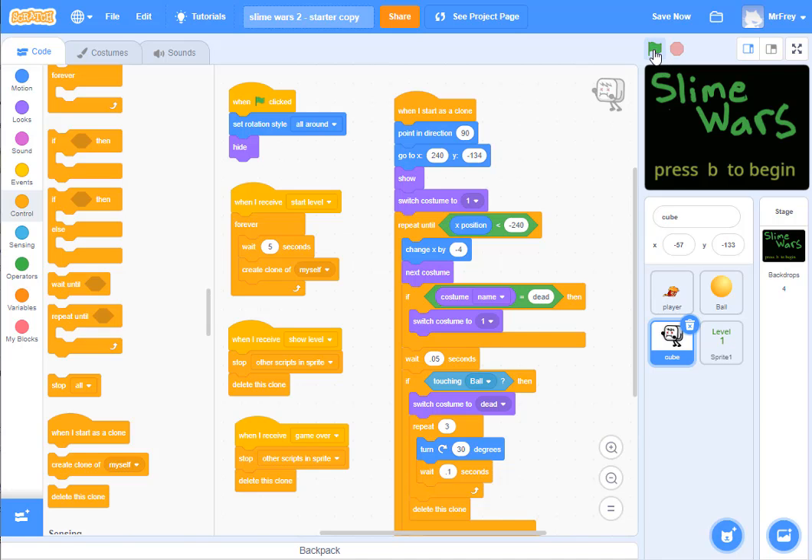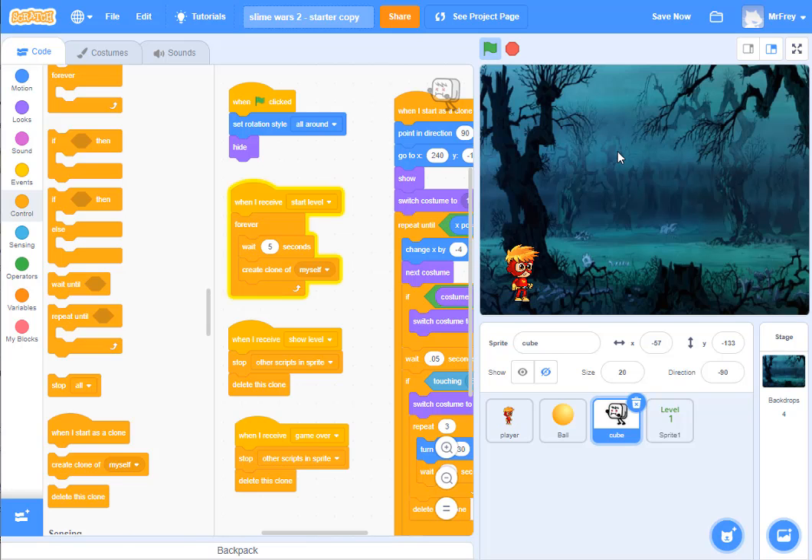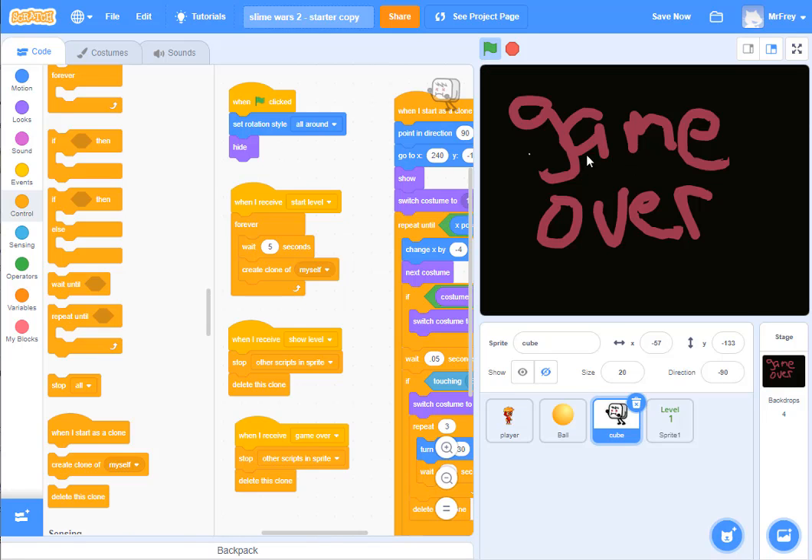Let's do one quick last test. I run my game, make it big so I can see it, press B to begin. It shows me level one. I can run around, I can jump, I'm all good. I can shoot a bad guy when it comes out — bad guy dies, great. I'm going to let myself get hit and make sure the bad guy can kill me and we go to game over. I die, game over screen, everybody's gone, and we are all good. Always save a game like this when you're done. This is how you get all the different game screens to be part of the starter package — hope this was helpful for you.